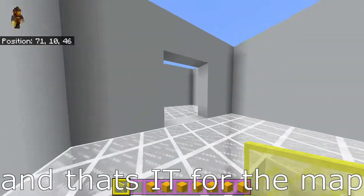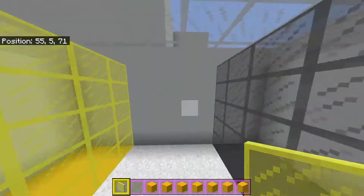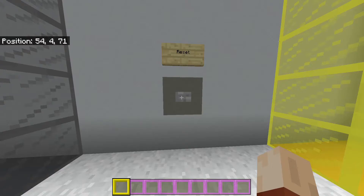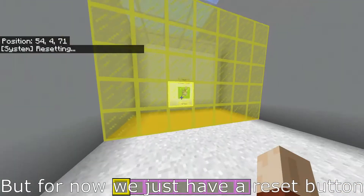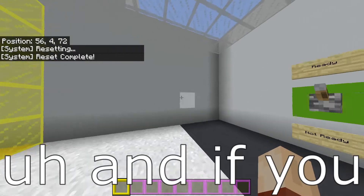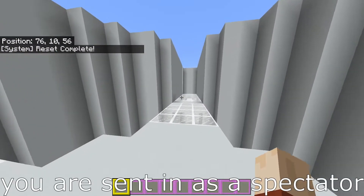And over here there's another stairwell that leads to the yellow spawn. Okay, that's it for the map. I'm gonna hop back in. I haven't decided what happens when everyone's done, but for now we have a reset button. If you don't go onto any of the teams, you are sent in as a spectator.